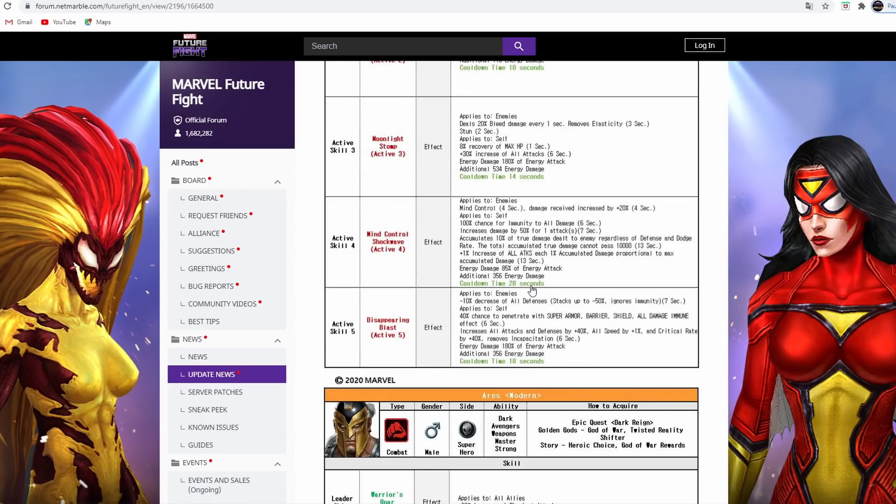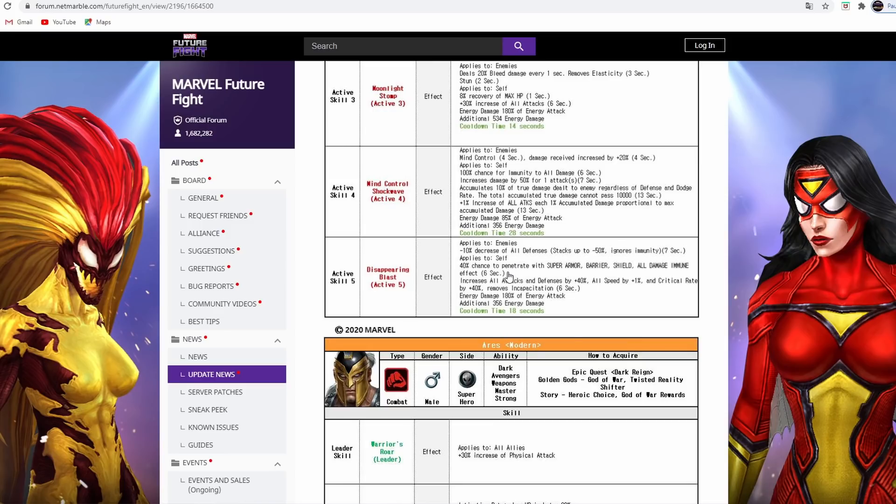Moonstone has mind control on her fourth skill, which lasts four seconds but has an insane 28-second cooldown, meaning it's only going to be available every 14 seconds. The damage accumulation lasts 13 seconds, which is good given her 14-second cooldown. She has all defense down that applies in world boss, a little penetration excluding invincibility, increased all attack by 40%, and crit rate buff by 40%, making it fairly easy to max out her stats even without a uniform.